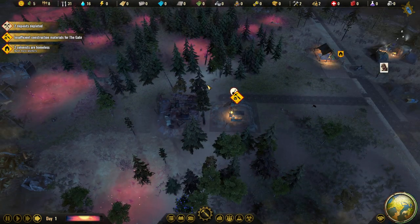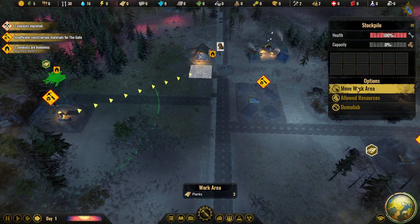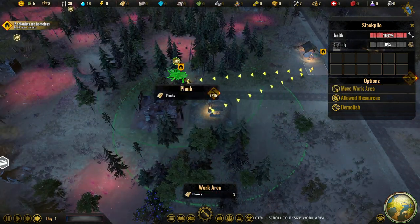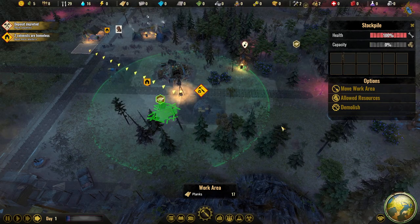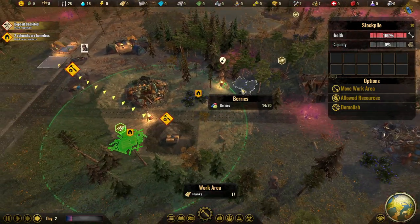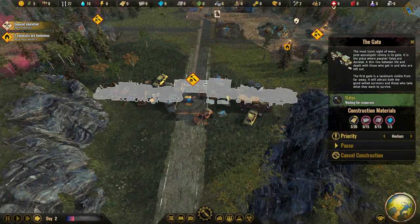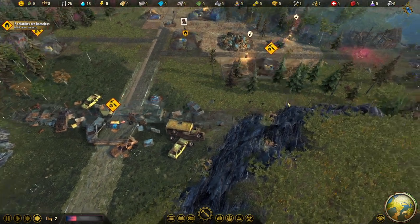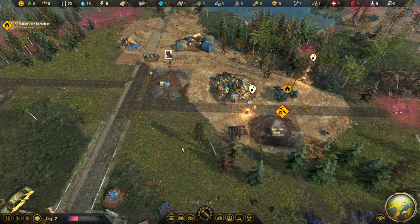We have plenty of planks here. Berries are almost picked. We also need plastic and wood — wood is the main priority right now. Let's look at what we have: plastic is coming in, but we need concrete and wood most urgently. Concrete is way over here, so we need to get that going. There's also some concrete closer by — that's probably better.